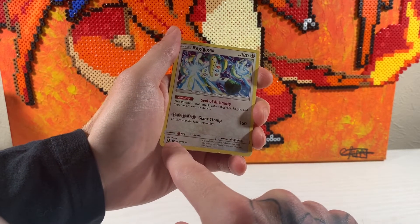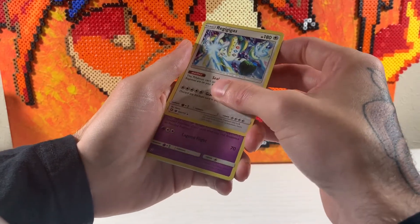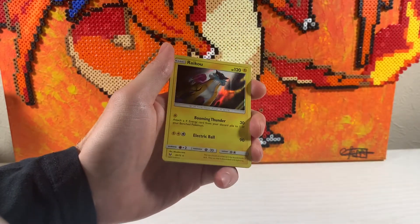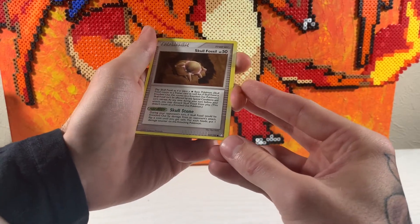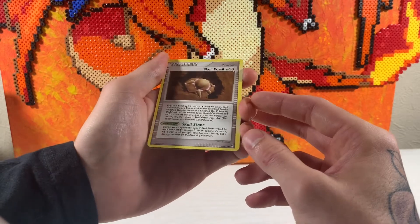It's technically a promo but it was given out in blister packs - I'm gonna say Unbroken Bonds but might be wrong. Latios from Shining Legends, Regirock also from Shining Legends. Oh, I have no idea what set this is from - he must have got this in a trade because there's no way he pulled that from a booster pack.